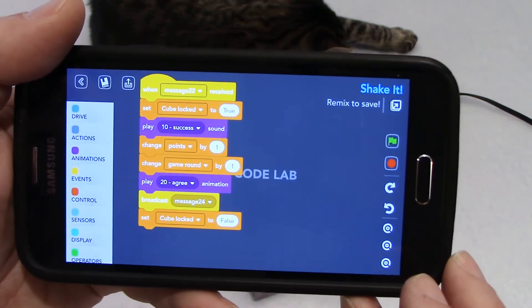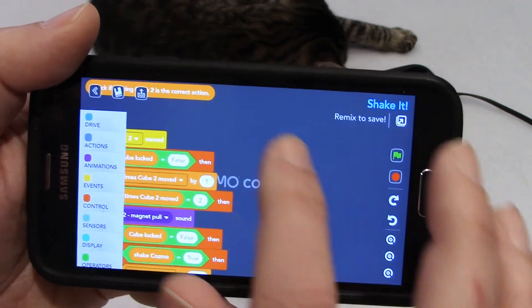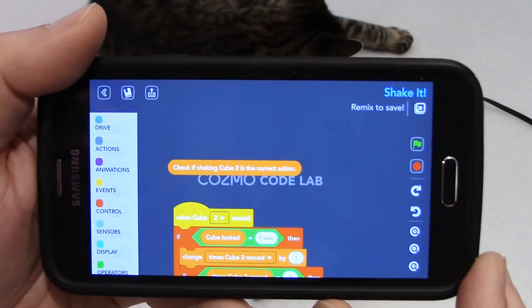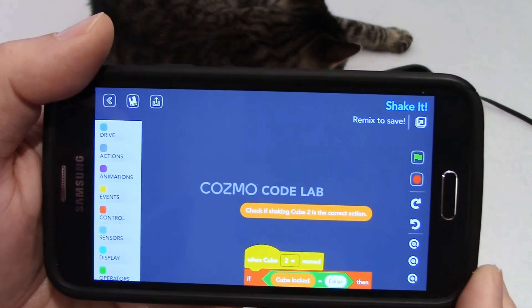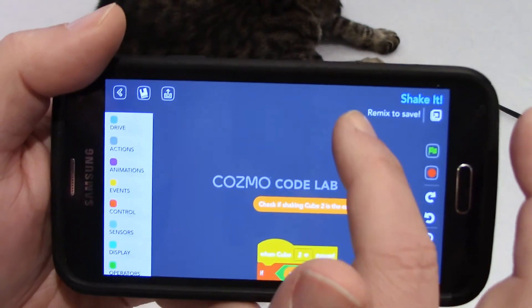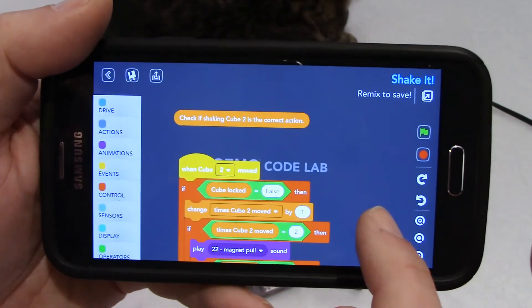This button here is to recenter the code. So you click on that, it will recenter to where it was at the beginning. What do we have here? Oh, this is a different loop — 'check if shaking cube two is the correct action.' I see. So there is a loop for cube one, a loop for cube two, and a loop for cube three.